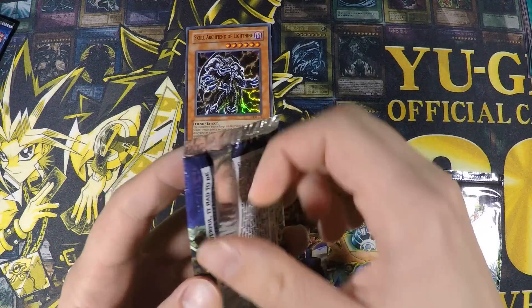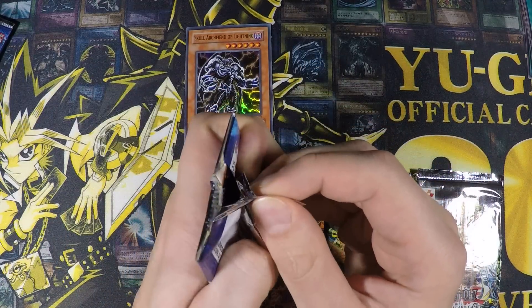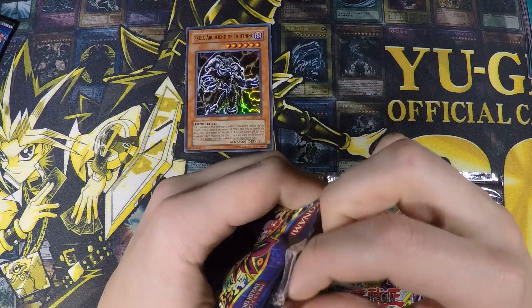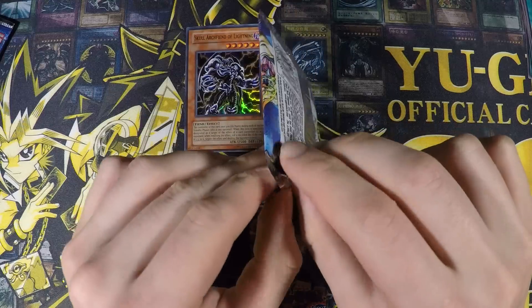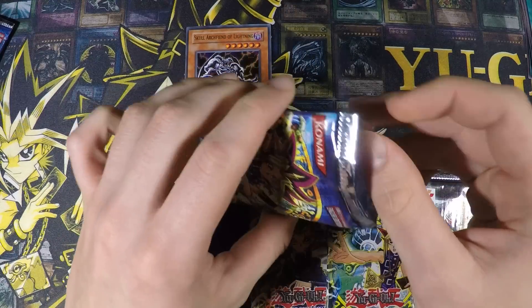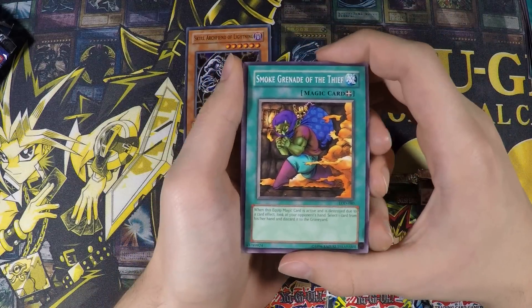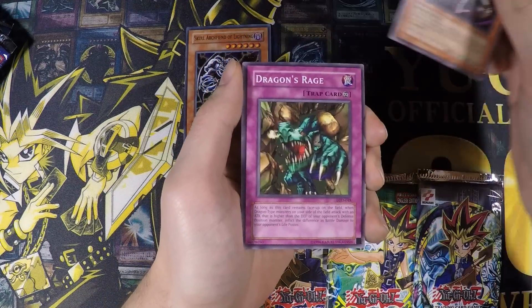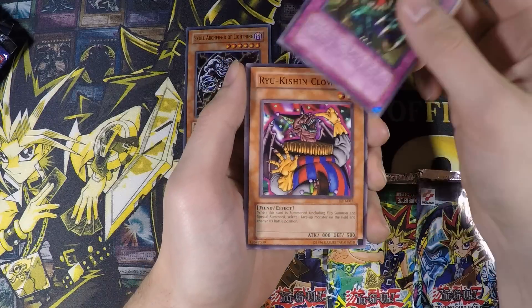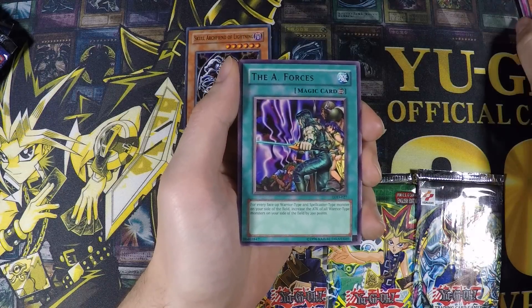Let's go with Legacy of Darkness next. I really like the Legacy of Darkness set and I really hope we can pull like Yata or Azu, or any of these spirit monsters would be pretty cool. We have Smoke Grenade of the Thief, Skull Knight number 2, Dragon's Rage, Ryu-Kishin Clown, and The A-Forces.